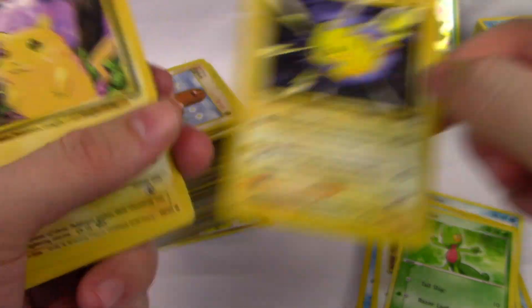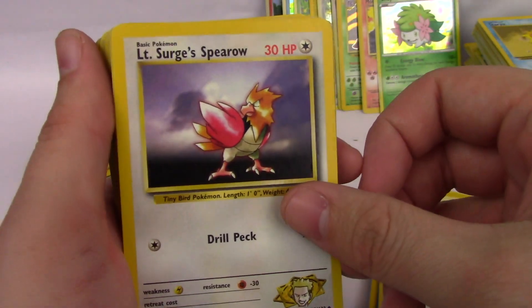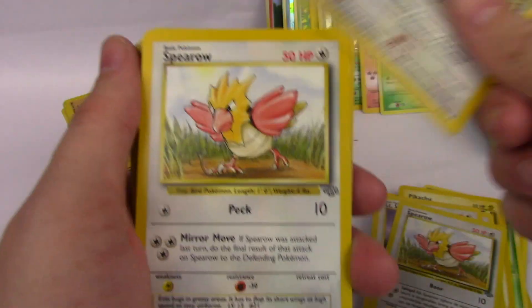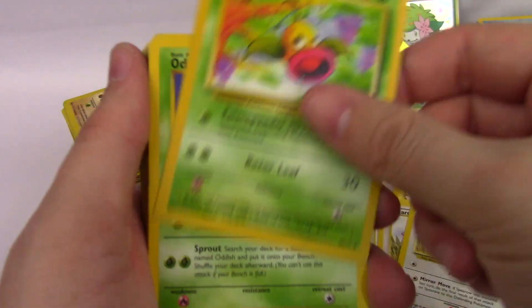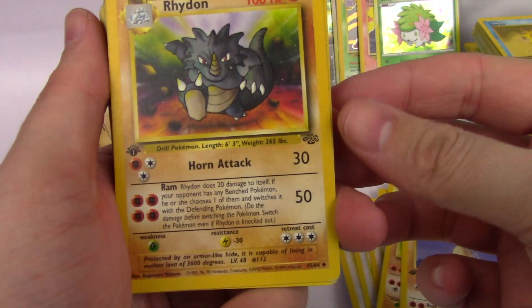It's really cool. Another Pikachu! Spinarak, several Spinarak. Weepinbell. Oddish First Edition. Marowak, Cubone First Edition, Rhydon First Edition.